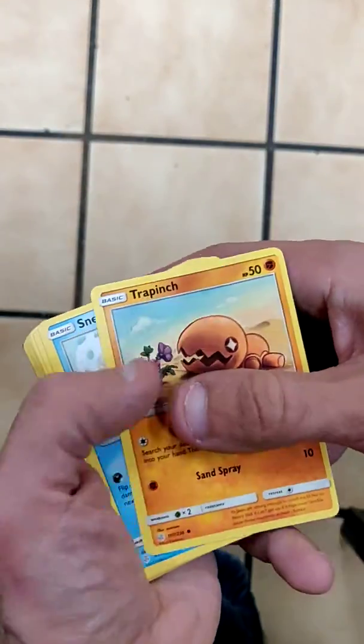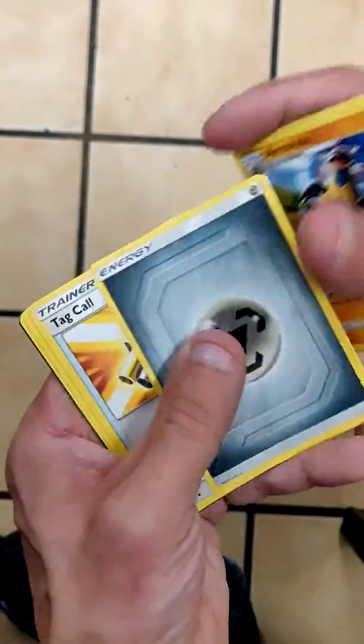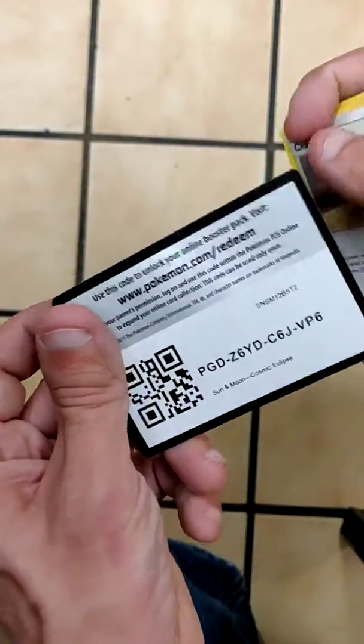I'm trying not to reveal the color of the code card. We got a Trapinch, Sneasel, Seel, Walrein, Rowlet, Reverse is Alolan Dugtrio, Rare is Armaldo with Steel Energy, Tag Call, Ditto, Chaotic Swell, and code card.